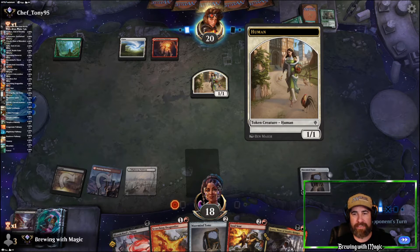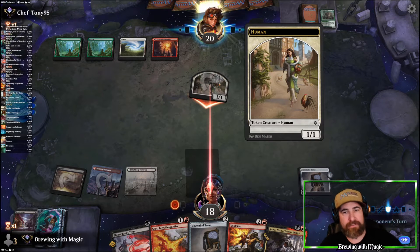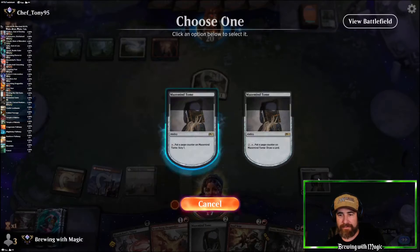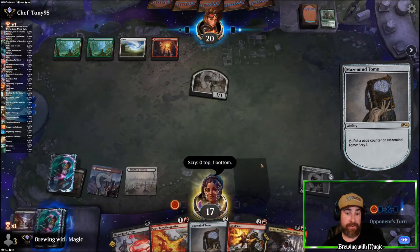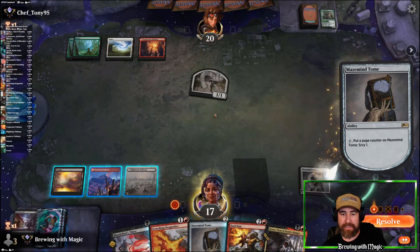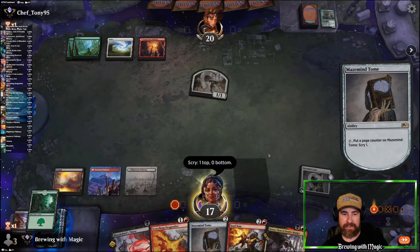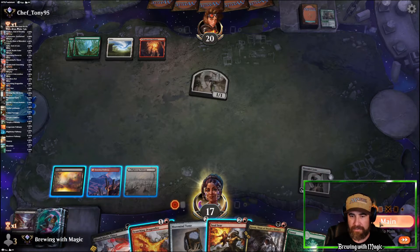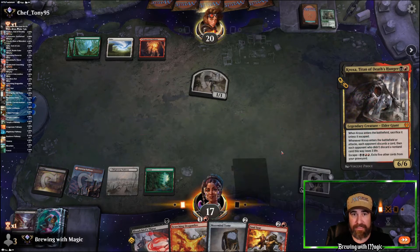We're going to have to do it again during our upkeep. They're going to attack us. They're not doing anything, so we'll Scry. I don't want to play this right now. We'll Scry it again. We'll take that green — which we just so happen to have needed. Green face, please. Okay, they haven't done anything crazy. Let's throw the Crocs and get rid of one of the cards in their hand.